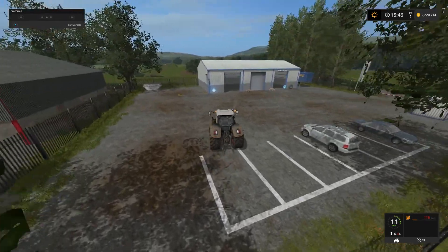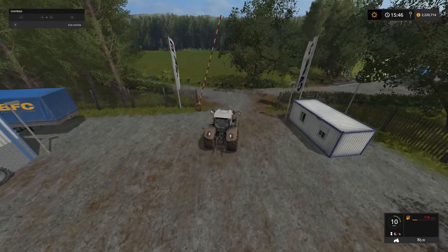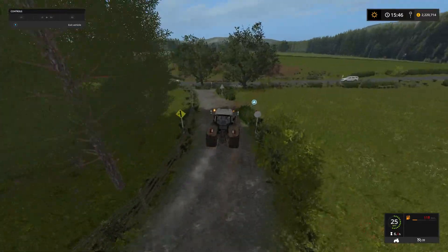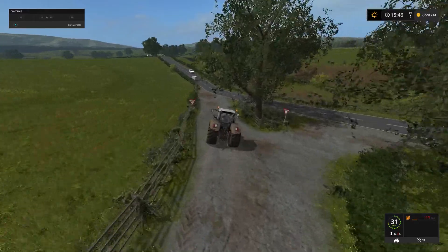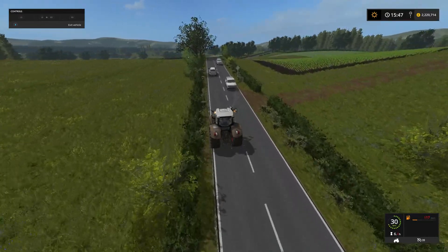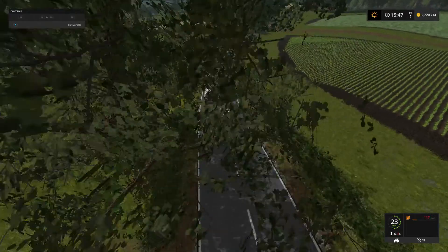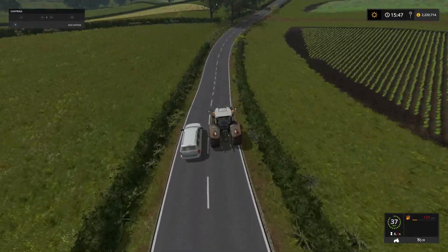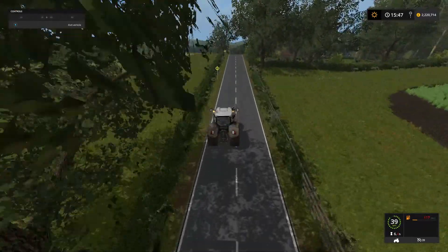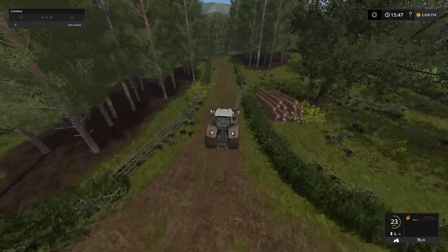So here we are back at the Fendt 939 Vario. Episode number 17 - today, what are we up to? Well, something that we started in the previous series that we didn't actually get finished. What we are going to be doing is some forestry. We are going to do some real basic stuff today, planning out what we are going to be doing - just some planning out and some building work. This is going to be our forestry area down here.